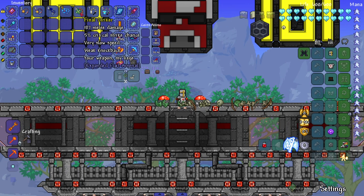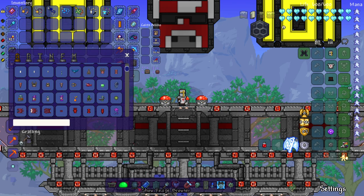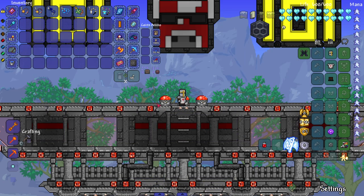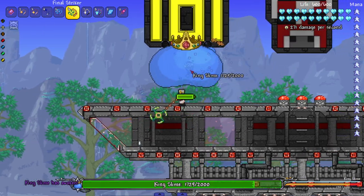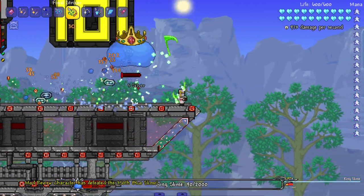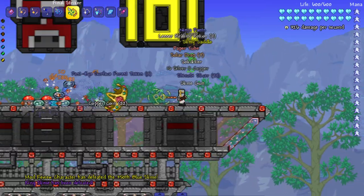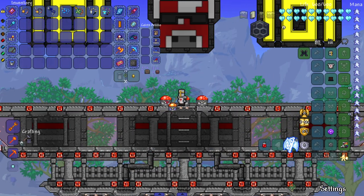Great damage on the Eternal Soul - and this is all without a melee set or melee accessories. On to the Final Striker, which is the strongest flail from this mod. Recipe uses a Broken Hero Sword - I kind of hope they add a Broken Hero's Flail in the future to make more sense. It's the new type of flail, does great damage, and when you shoot it out it releases what look like scythes. Really cool.